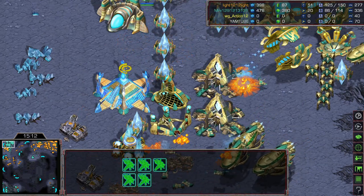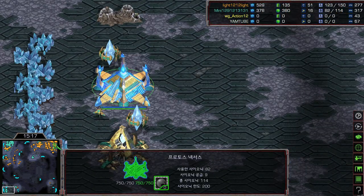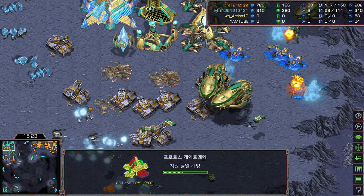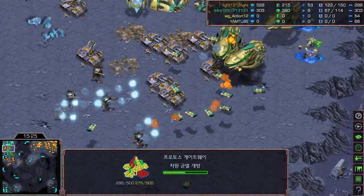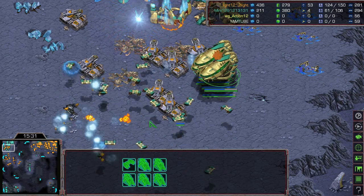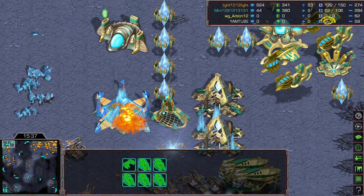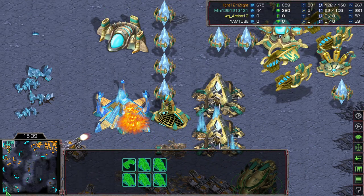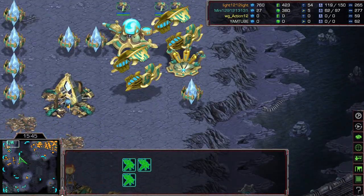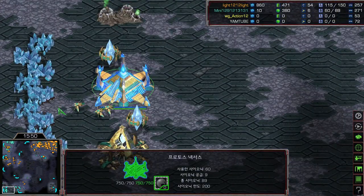It looks like Mini does not have any income, but he does have a nexus, a pylon, and a gateway wall at the bottom left corner. Somehow Mini wins this fight, but it's not a complete win — he lost all of his probes, with only five remaining: two at the bottom left, some at the top left. Two or three probes is not enough to sustain.